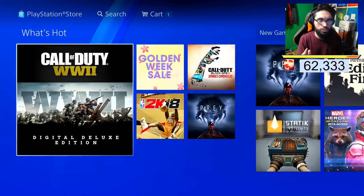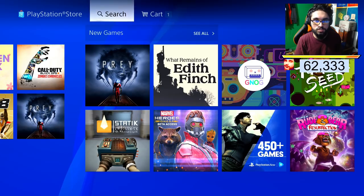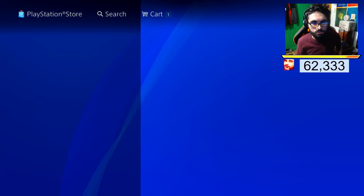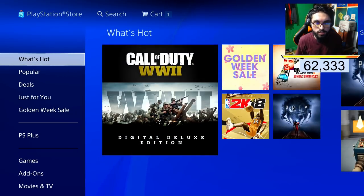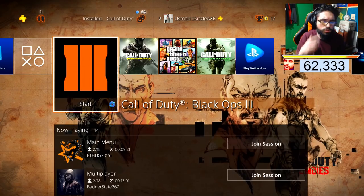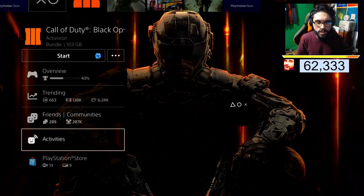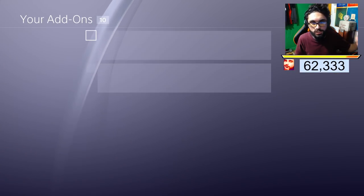When you load up or launch the PlayStation Store, Zombies Chronicles is gonna be the first thing. If you don't see it, search up Zombies Chronicles and it's gonna pop up. Another way to download or install DLC5 is by hovering over your Black Ops 3 disc, going down to PlayStation Store add-ons, and you'll see DLC5 right there as soon as you pre-order.